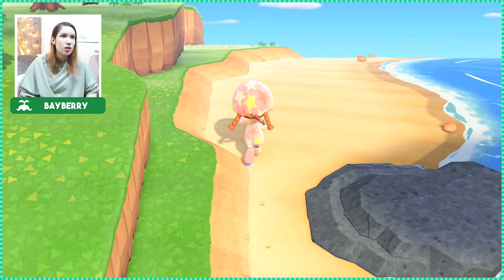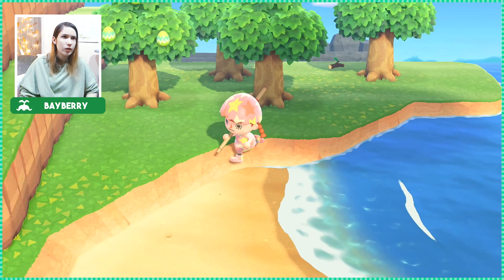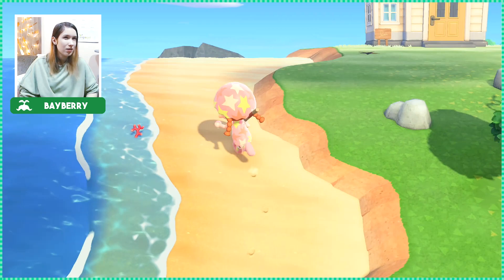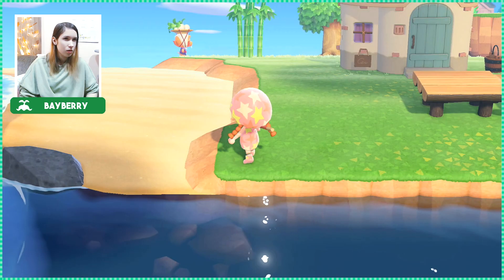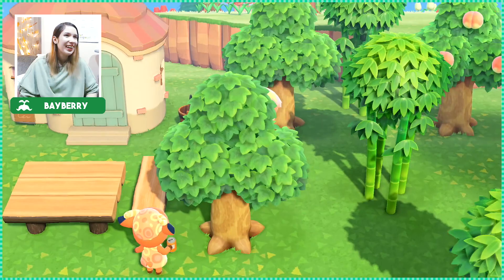At least she didn't get too angry. Blue Bear's got an attitude. I left the beach — where is that message in a bottle? I still gotta talk to Zipper because it's gonna give me a DIY project that I'm probably never gonna use. There are no bottles over here — I'm pretty sure I'm not blind, there is no message in a bottle at the beach. My villagers were lying to me, how could they! Unbelievable.